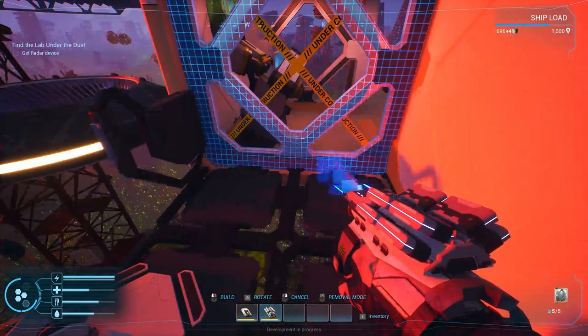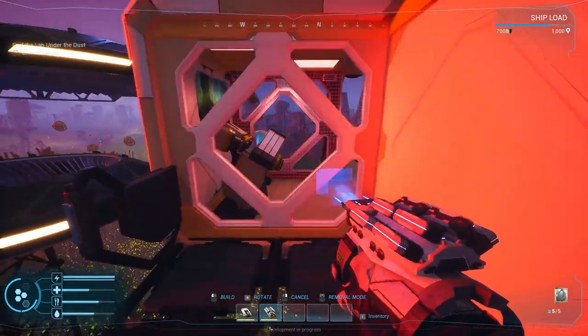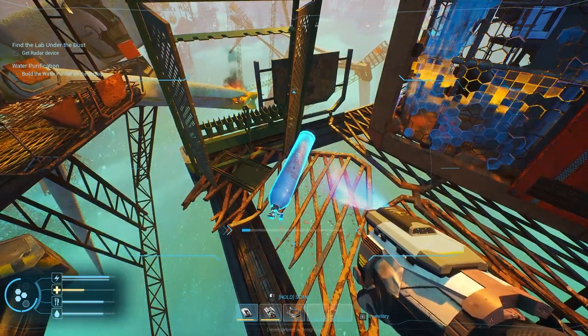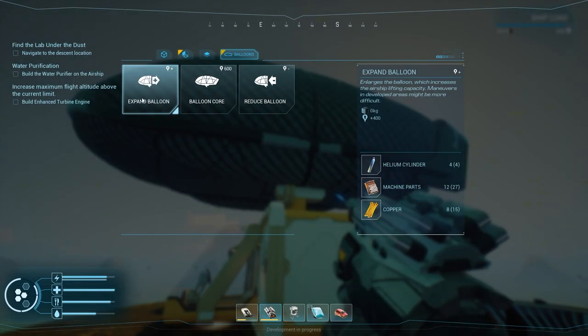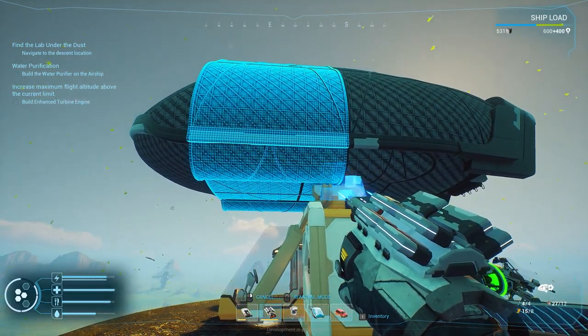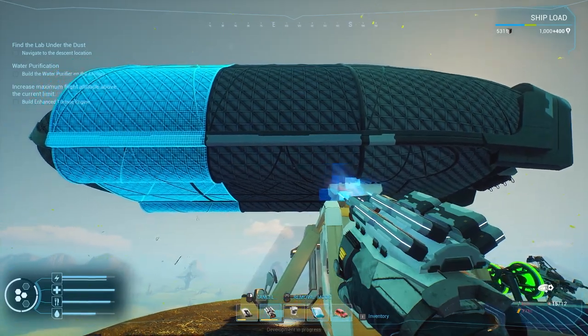The Research Station will help you research blueprints for fabricators, the build tool, paint tool and more. For example, if you scan a helium canister you may unlock a blueprint to expand the balloon size of your airship. This would allow you to carry more cargo and equipment during journeys, making it more effective and efficient in completing your objectives.